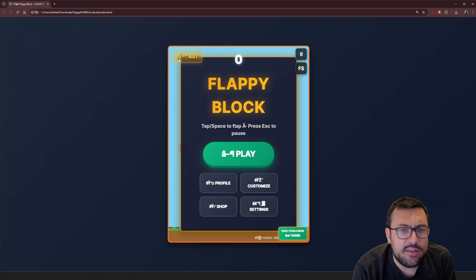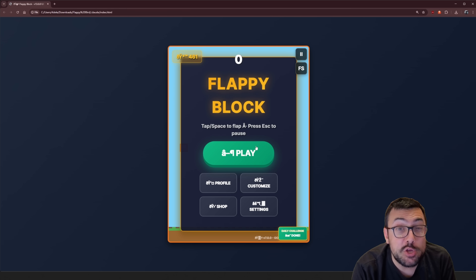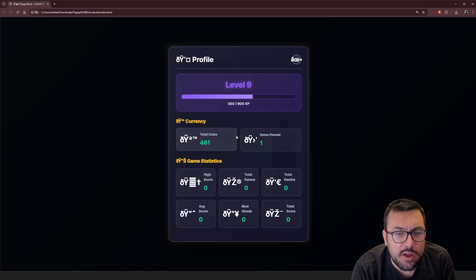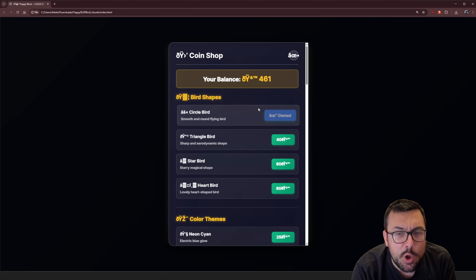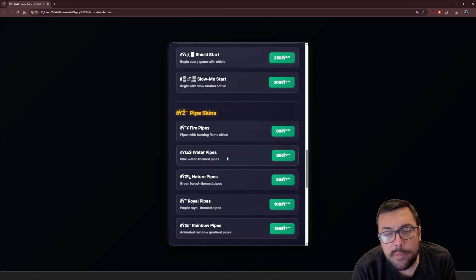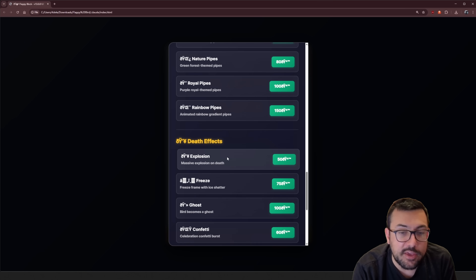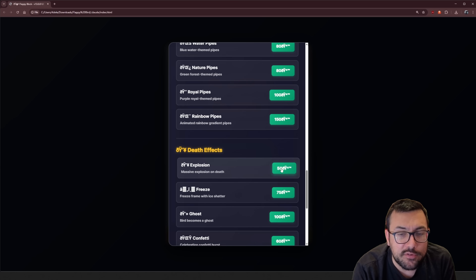The game has this weird text — looking through the code it's supposed to be emojis. We have an entire profile now with coins, items owned, and actual statistics — though the statistics don't save. The shop allows you to buy birds, themes, particle effects, power-ups, pipe skins, death effects, and game modifiers. You can add random gravity, speed mode, and all sorts of fun stuff.